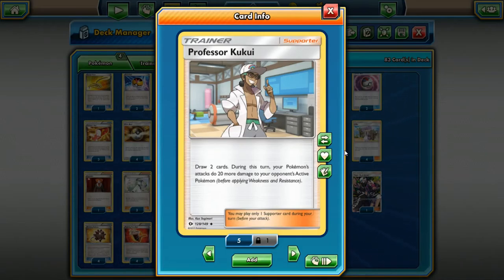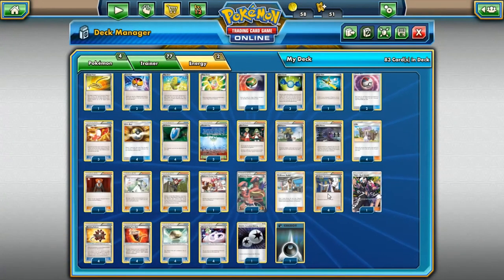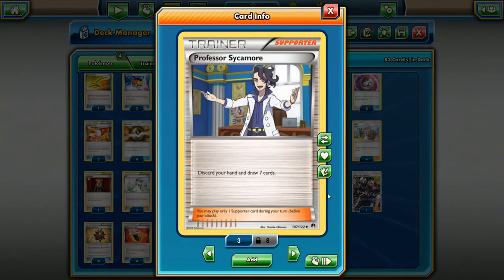Professor Kukui — a lot of people are playing this as a one-of. It's better than Giovanni's Scheme because you get a mixed option of drawing two cards and doing 20 extra damage to your opponent's active Pokemon. It's a great one-of and great late game, because you'll often come up short by 20 damage. Getting that extra 20 from Kukui for that turn is amazing.